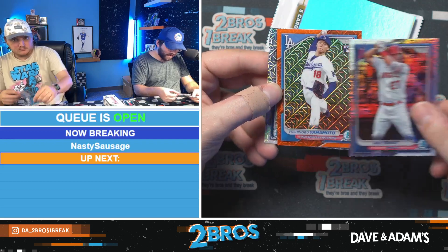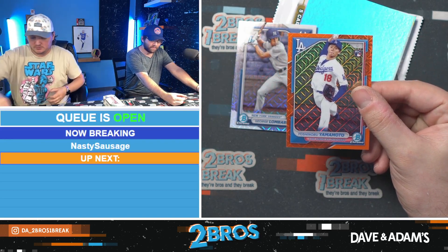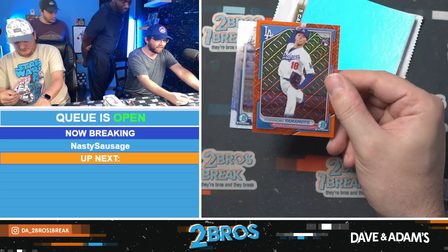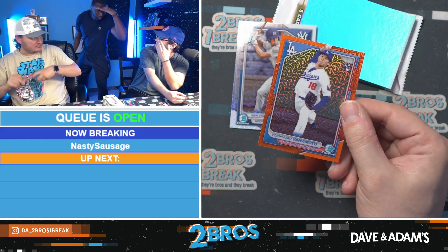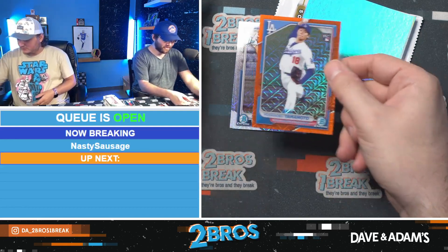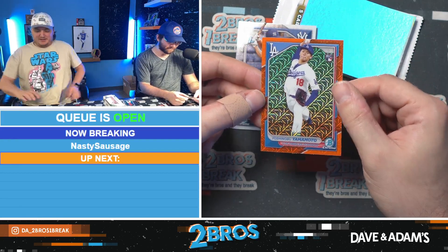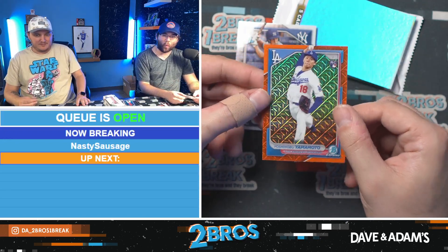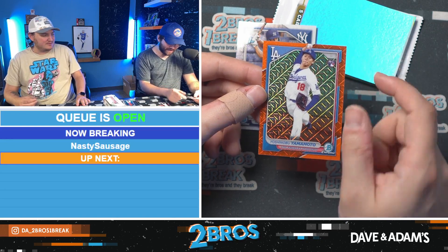Orange — no way! Oh my gosh — Yoshinobu Yamamoto rookie to 25! Let's go! Yosinobu to 25 out of the special chrome pack. That's really good — that's amazing! Transition lenses, Russ. That's a nuke, that's a missile right there. Oh my goodness. Yoshinobu Yamamoto chrome rookie to 25 — looks good, centering looks pretty good.